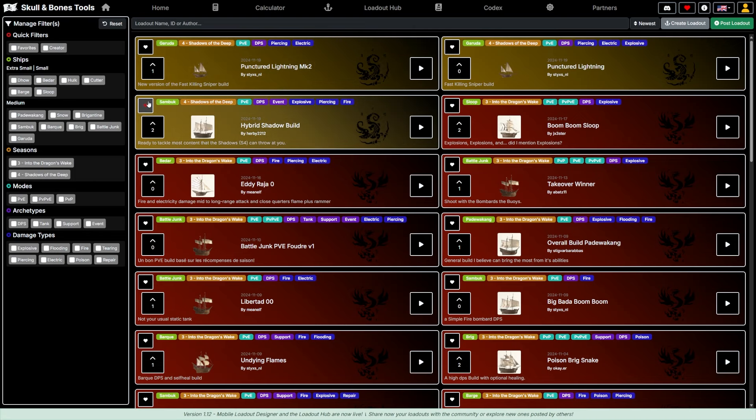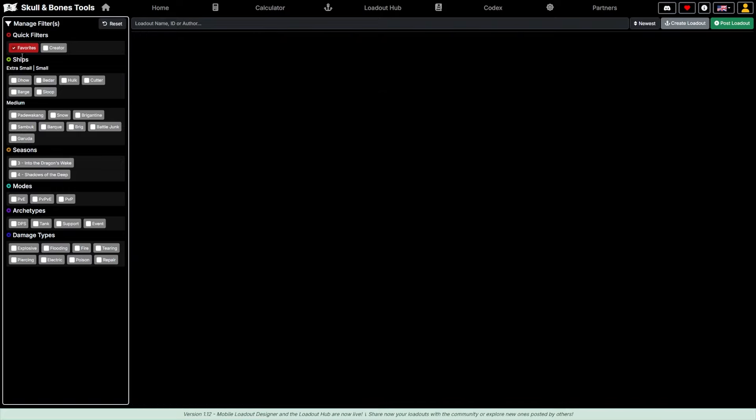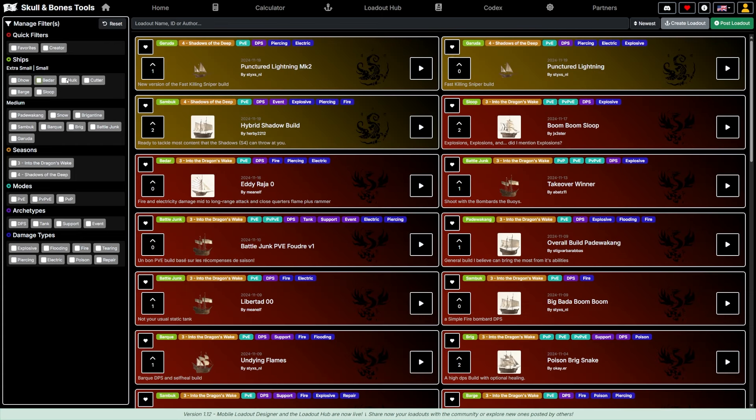You can also favorite a build — click your favorites and it will appear there for easy reference. These can be for any ship: the Dau, the Bam, the Bedar, the Hulk, the Cutter, the Barque, the Sloop, all sizes, mediums, seasonal versions — whether it's PVP, PVE, DPS, tank, support, event, explosive, flooding — it's all self-explanatory across the site.